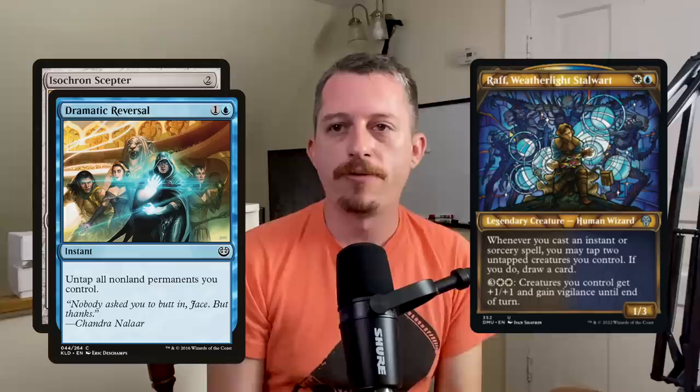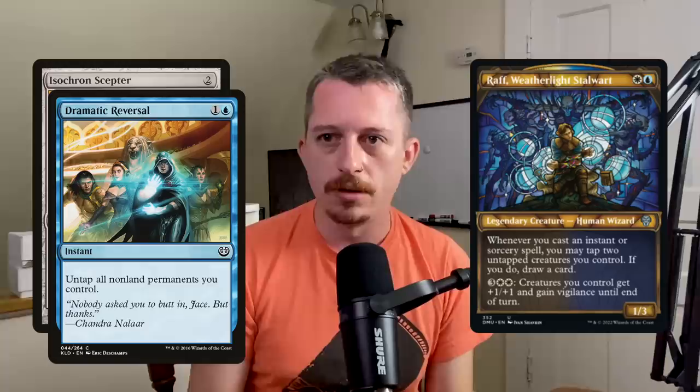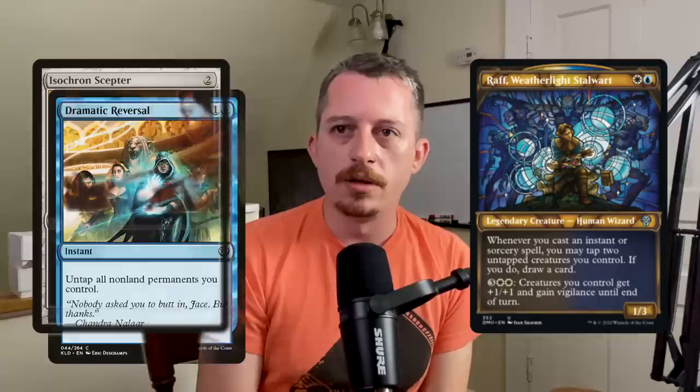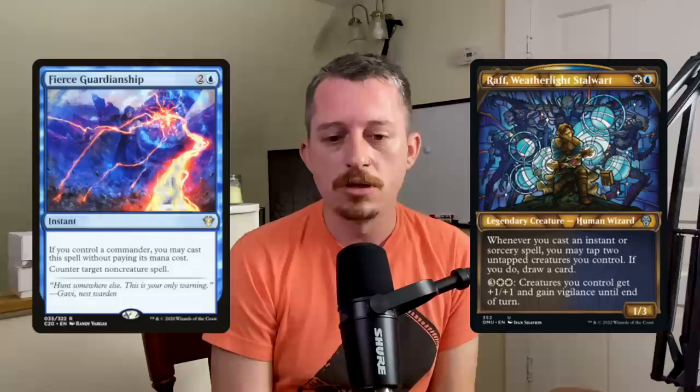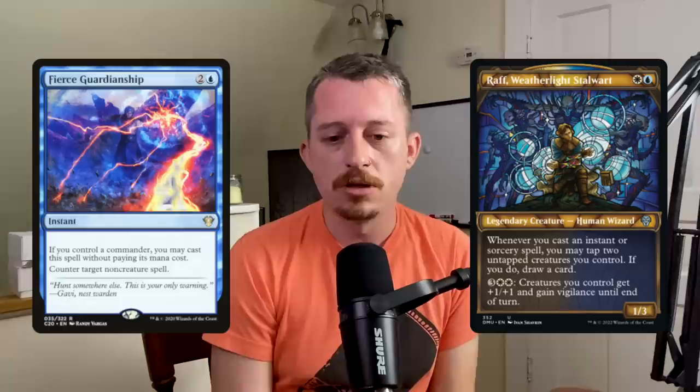Commander number three is Raff, Weatherlight Stalwart — a white and a blue for a 1/3 Human Wizard. Whenever you cast an instant or sorcery, you may tap two untapped creatures you control — if you do, draw a card. It's also three and two white: creatures get +1/+1 and vigilance until end of turn. At its heart this is a Dramatic Scepter deck — as long as you have one other creature and enough rocks to keep activating, Dramatic Reversal lets you draw your whole deck. The incidental value from casting cantrips or interaction like Mana Drain while having two creatures out feels very strong.